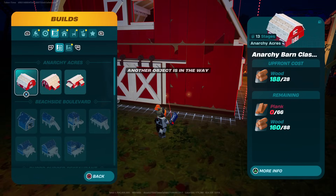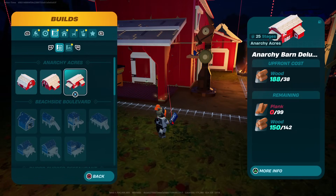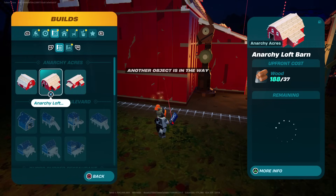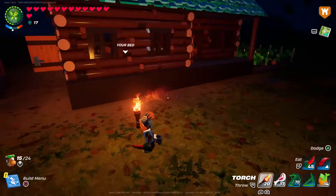Let's see what we need to build these structures: 13 stages for the barn, 22 stages for the loft barn, and the biggest one is 25 stages — so you need a lot of planks and quite a bit of wood. Let me see how many planks I've got. I'll do the classic barn first and put it right next to my crops.